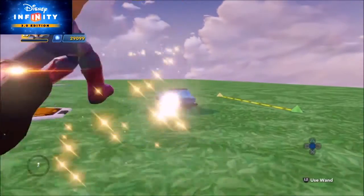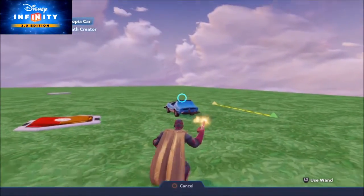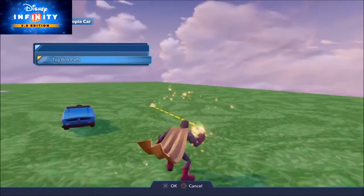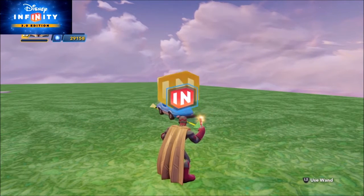First, you'll want to use your magic wand on the car and choose Path Connection. Then go over to your path creator and choose Toy Box Path. And the car is now on the path, and there's the feat.